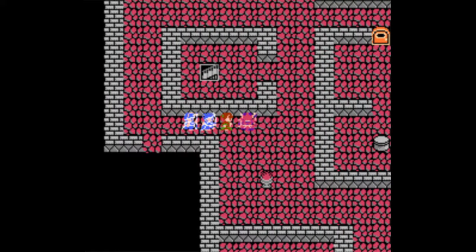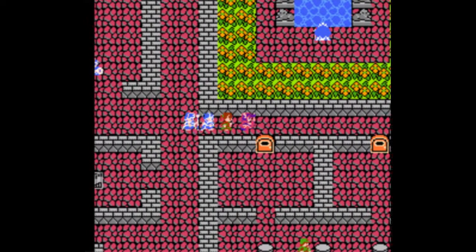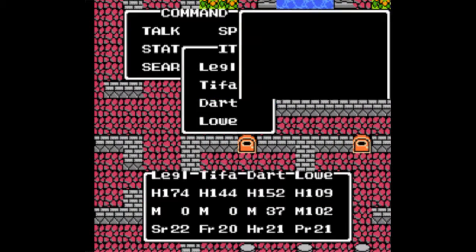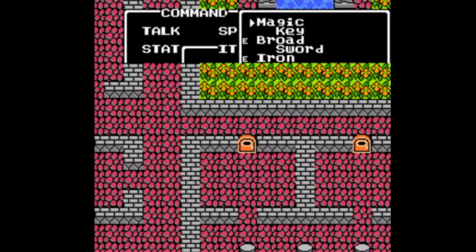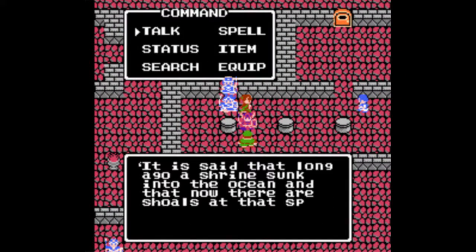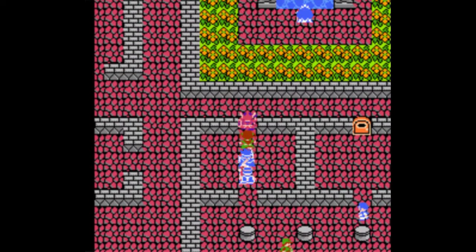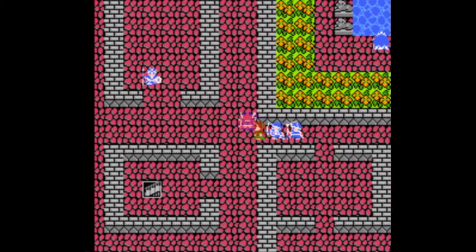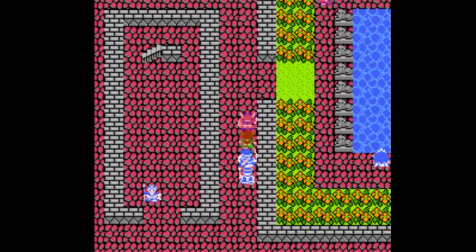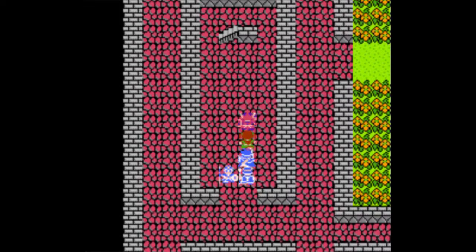Next up, we talk to a kid to the southwest who says the final key is in a shrine somewhere — which is incredibly unspecific. Then we talk to a green NPC who says that long ago a shrine sunk into the ocean and that there are now shoals where that place was. A shrine where the final key might be. Keep those shoals in mind for later — call it a hunch.